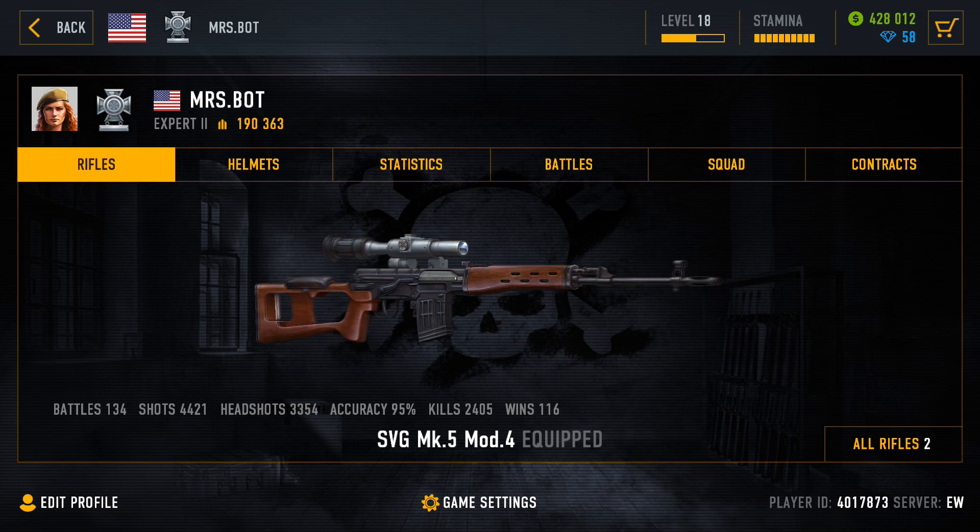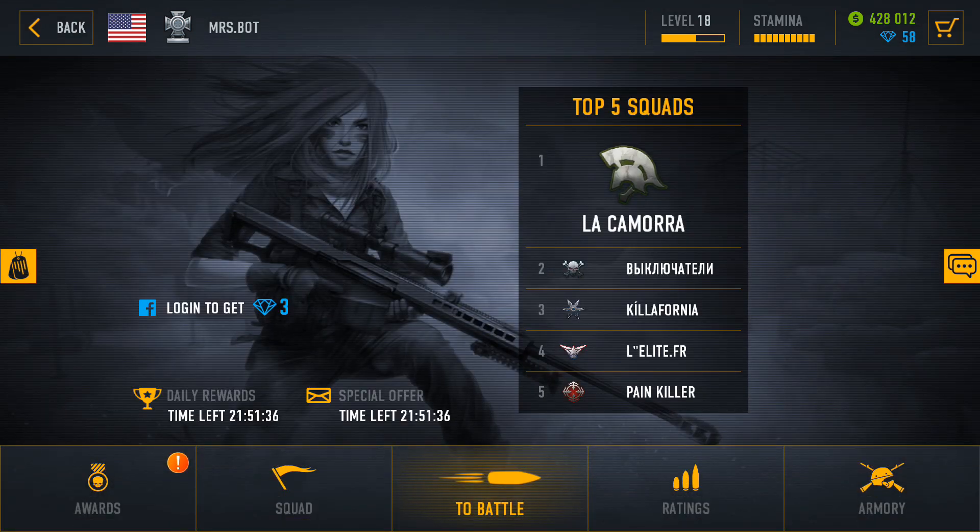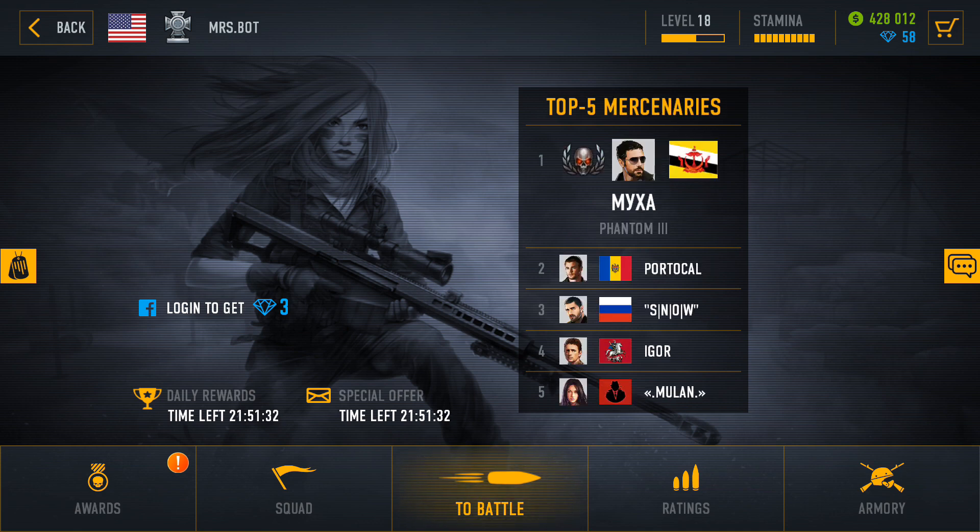The main income sources of cash and diamonds in the early stages of the game are the daily tasks, achievements, and rank ups. So it is these three things you should focus on.